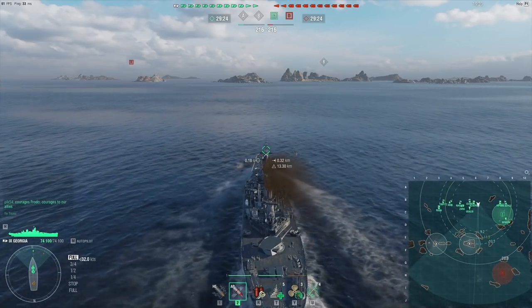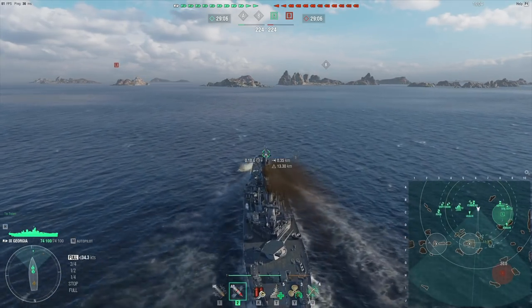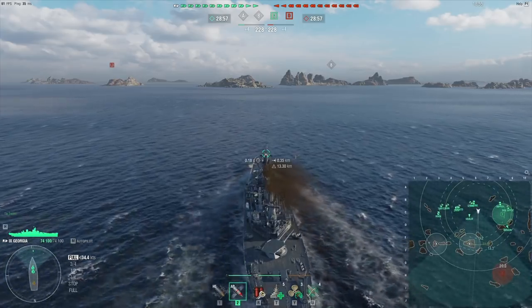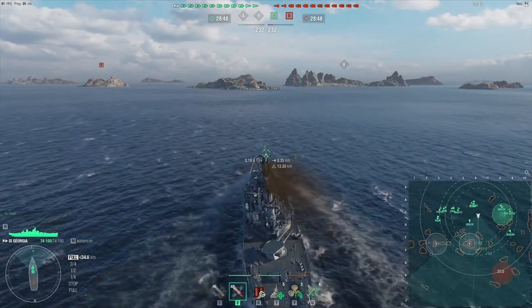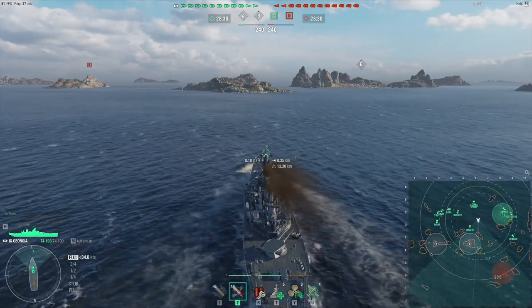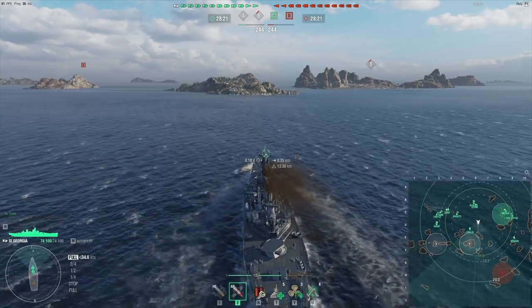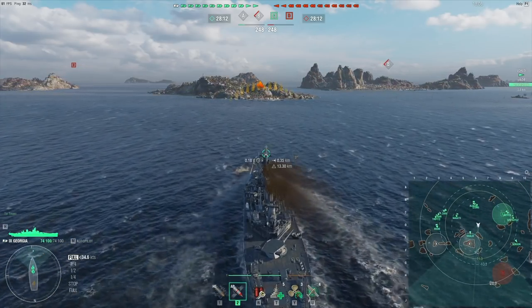Hello and welcome! Today we are in the tier 9 US battleship, the mighty Georgia. We're playing on the map Caris, and it is a tier 7 to 9 battle — two destroyers, four cruisers and six battleships. We are top tier, and we have excellent secondaries and one of the fastest ships in this match.